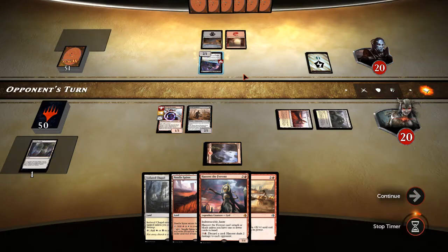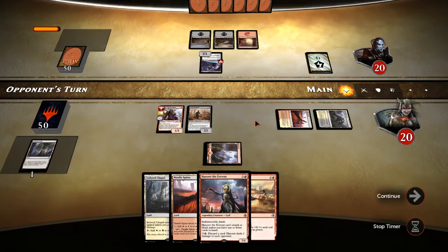Let's put out Carry Zev and block his Glint Sleeve Siphoner, just so he doesn't get the energy — we don't want him drawing cards, that's for sure. And first strike will kill it, so he's got to have some way to get rid of one of these two creatures so he can't block.